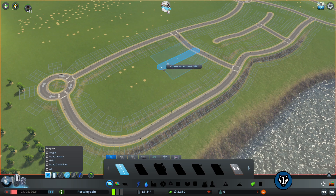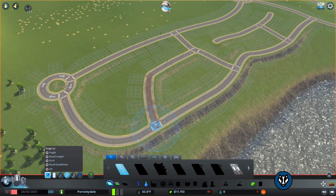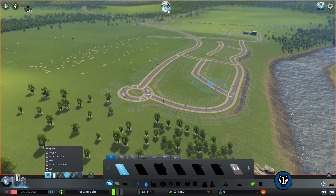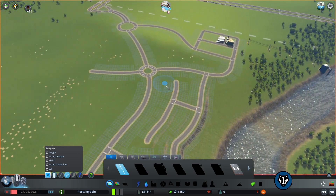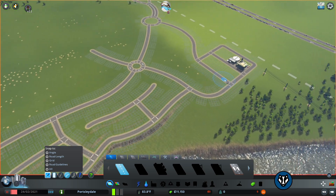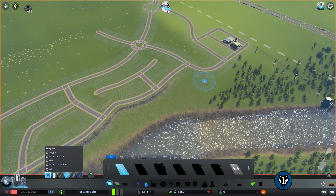Keep an eye on your money - we've got twelve thousand pounds to go and we're already doing all these decorations and stuff. We're going to leave a bit of a green there, and we do need a bit more of a barrier between these two areas.